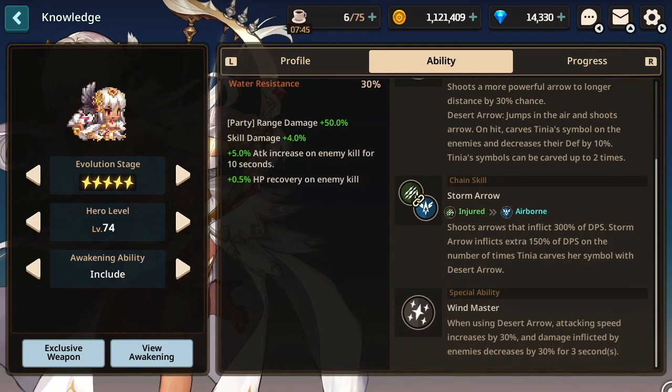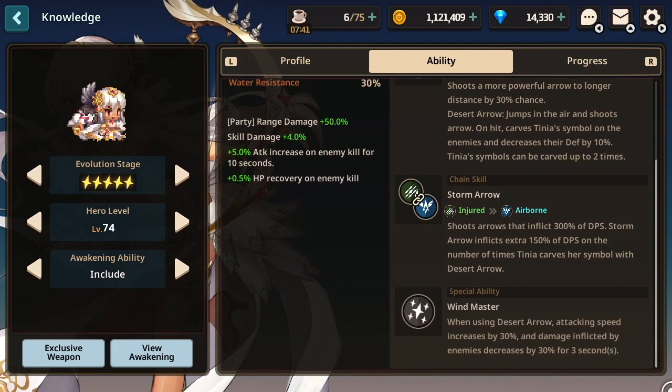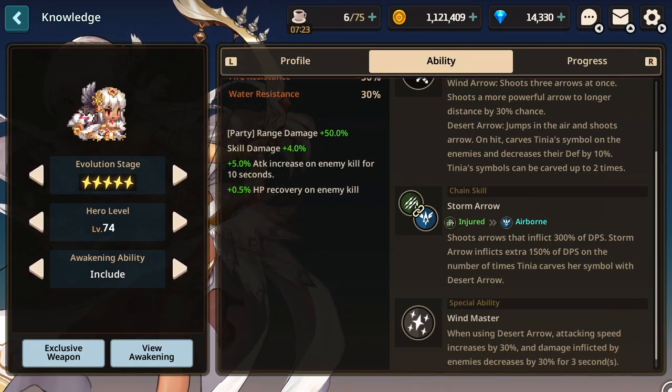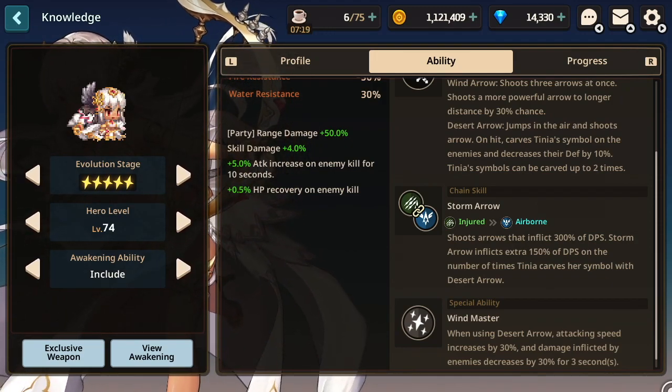Why this is great is because raids are all about damage, and Tinnia's buff will boost the damage of all 4 party members so long as they do ranged damage. The second fold to Tinnia being great is that she has a universal defense debuff which she can place on the enemy, which once again increases the damage done by all 4 party members.